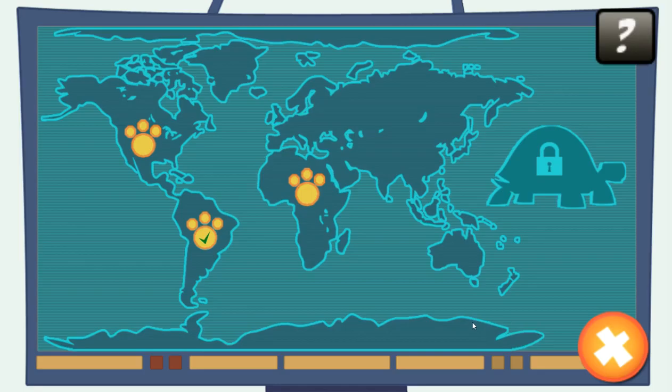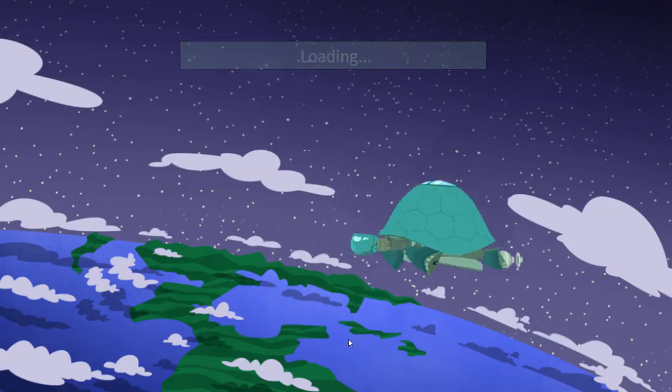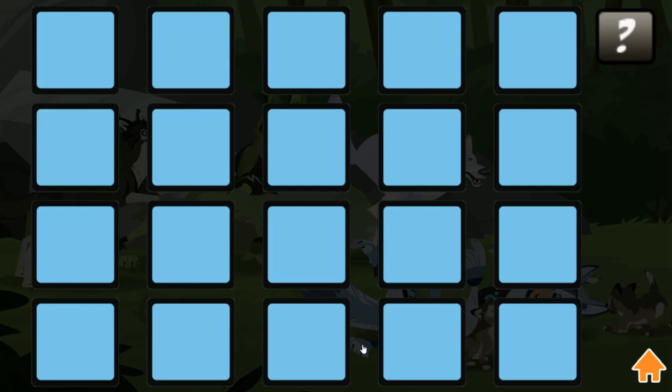Win in all the other habitats to unlock the Tortuga. Traveling to North America! Hit play to begin. Pick two cards to reveal the animals.